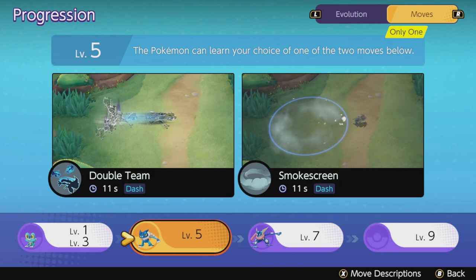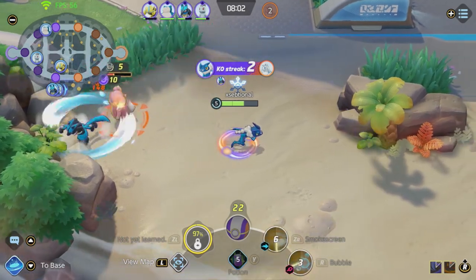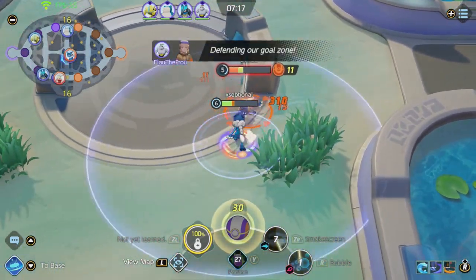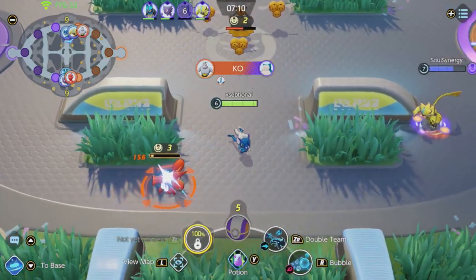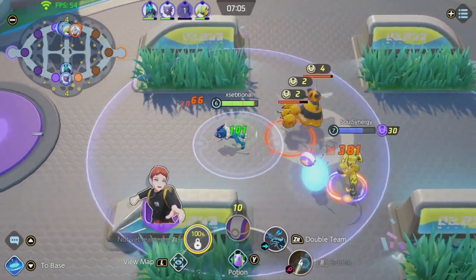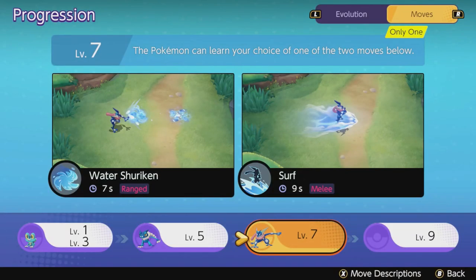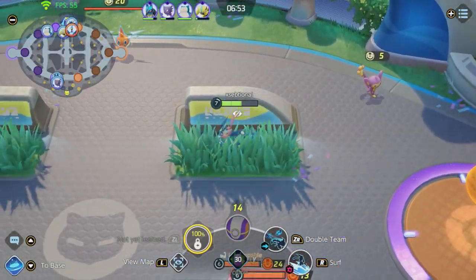Farm as much as you can until you are level 5 — you will now evolve into Frogadier. Choose between Doubleteam or Smokescreen; I would definitely go for Smokescreen. They both let you dash in a certain direction, but Smokescreen makes you sneaky: you move faster and your next attack is empowered, and the smoke also makes other Pokémon move slower. Doubleteam is very obvious and a lot of experienced players will see who the real Frogadier is. Keep playing safe until you are level 7 — that is the most important thing. You will then evolve into Greninja and be able to choose the best ability, Surf.